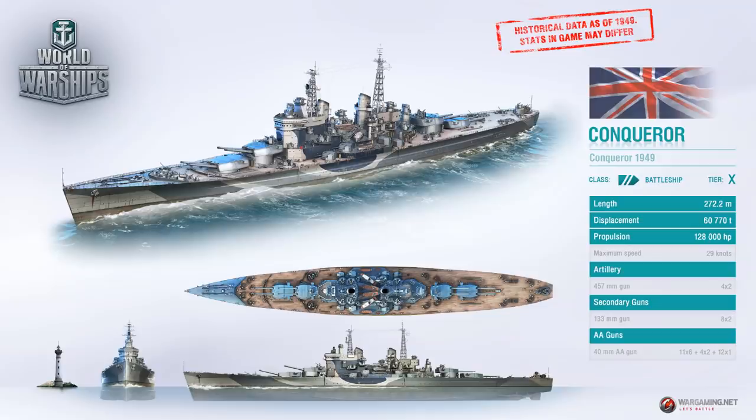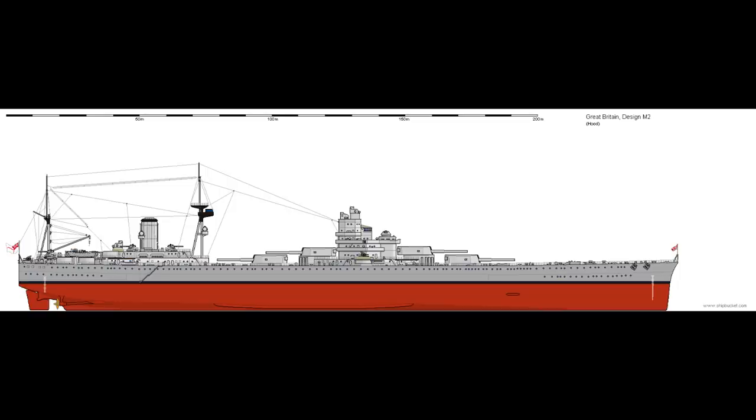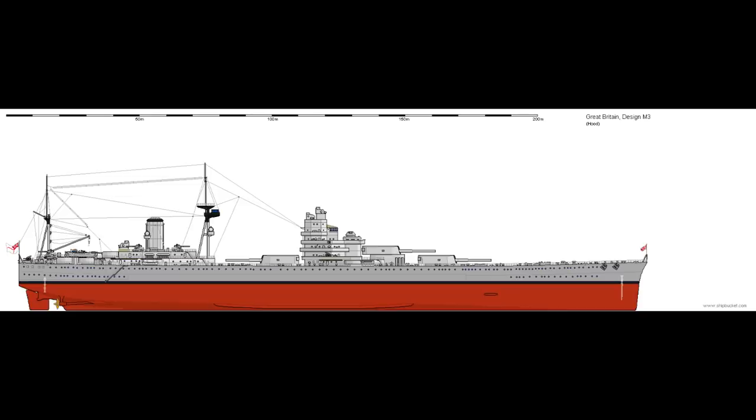The M2 and M3 followed, and similar to the J series designs for the battlecruisers, brought the turrets up around the bridge with the engines at the rear. Their speed would be lower at just over 23 knots, and between the concentration of the citadel and the smaller engines, these designs saved 4 to 5,000 tonnes compared to the earlier designs. At this point, the greater weight savings and increased firepower were quite apparent, and the triple turret design was selected to move forward — this would be the M3.